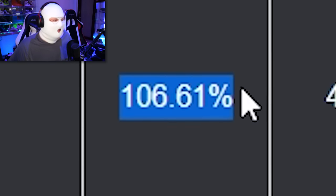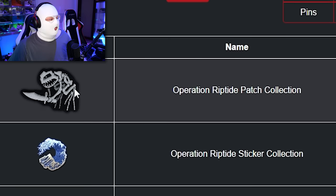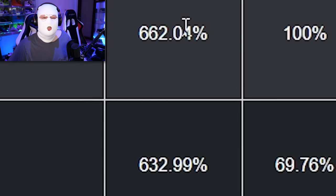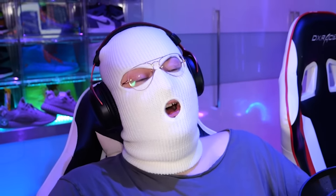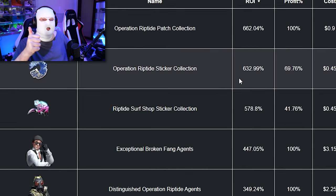You can also check autographs — the best one is 106%, though I'll get to that a little later. And if you really want to cause pain to yourself, you can check past operations. If you open things in past operations, how much would the ROI be right now? Well, if you open the Operation Riptide patch collection or the sticker collection, the ROI is over 600% on average. So if you opened stuff in Riptide and kept them, that's a massive W.